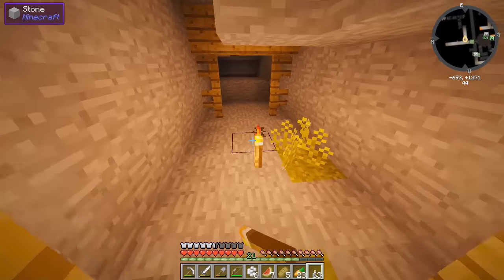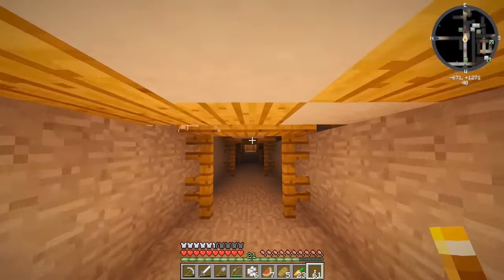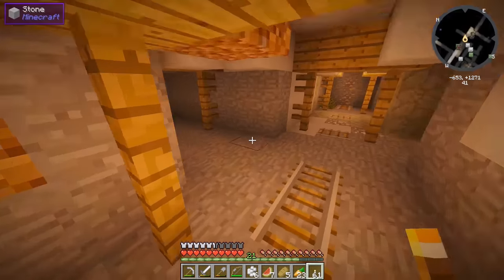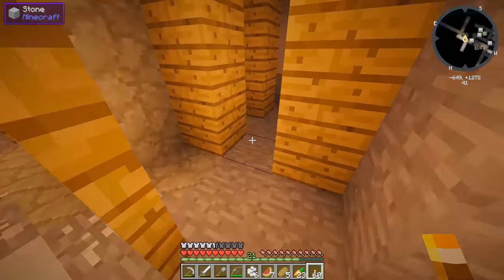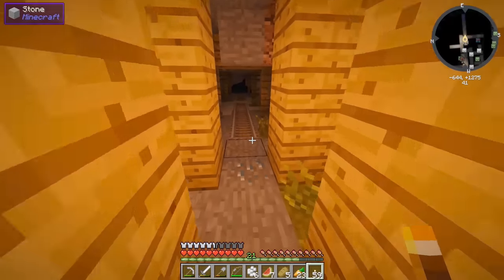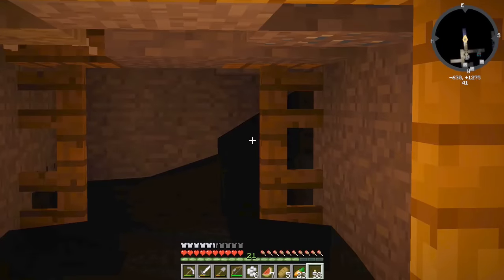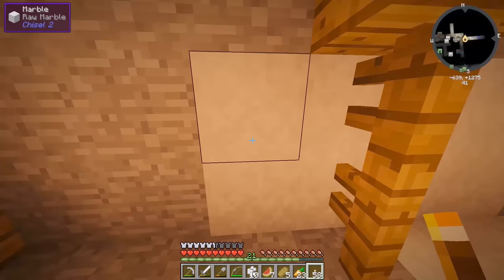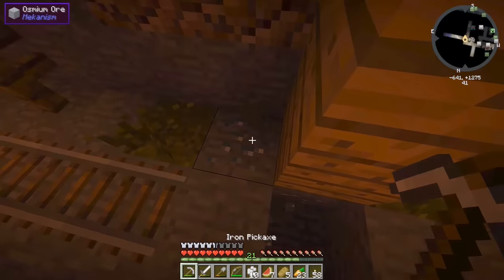I saw a zombie over there but I'm going this way. There's osmium and iron. More rails over here — I want to run into a minecart with a chest or just a random chest sitting on the ground with some juicy loot. More water over there — I don't know if it's worth going to plug that up. There's a lot of marble here — maybe I could use that for decoration.